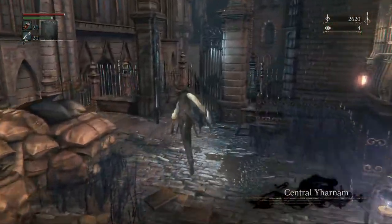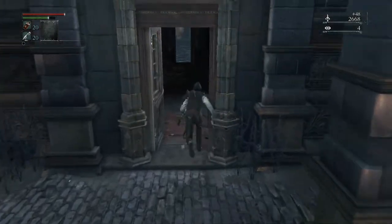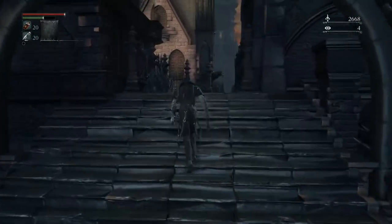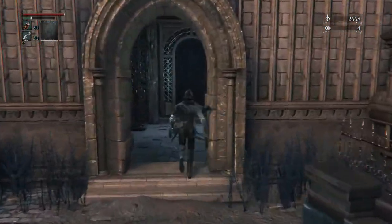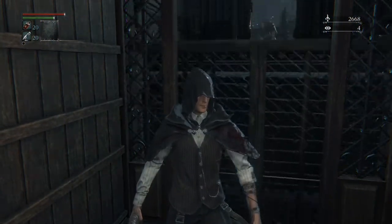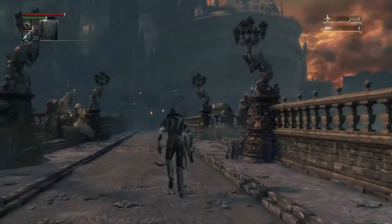Central Yharnam again — we opened up this gate in the second video, maybe the first, and we opened up this door in the second and first video as well, so you just cruise on through. Don't worry about the guy to my right. In part three we opened up this elevator right down here, which makes it really easy to get to these guys. Hop in and go down. If the elevator isn't there, pull the lever and it'll come to you.